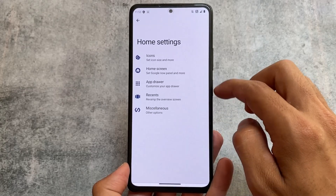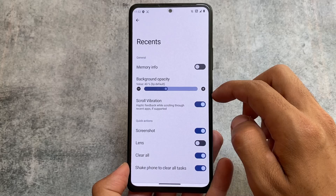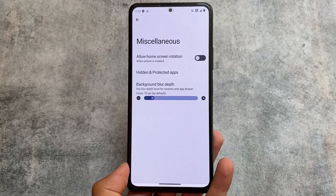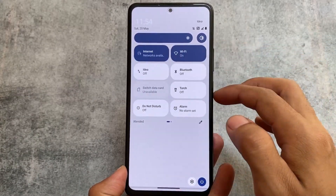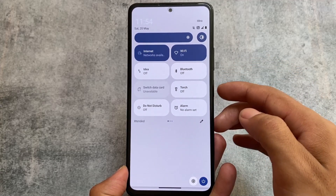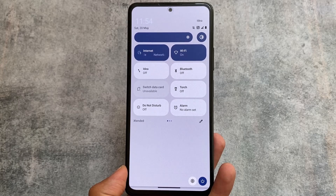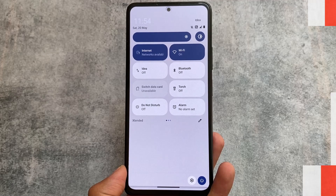If you take a look at some of the things included here, everything is the same as other custom ROMs. The default launcher is almost the same as other custom ROMs, having that clear-all option. All the expected customizations are already present. The quick settings panel has the light theme by default, but if you use dark mode you get the dark quick settings panel.